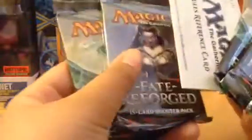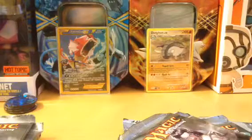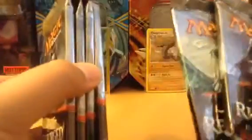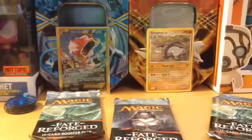Just checking out all the pack arts — we have this lady, some cheetah dude, two of them, that lady again, a dragon, and others. There's also a reference card. So let's just start opening — let's organize the order.